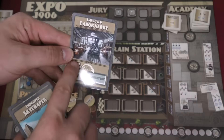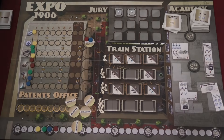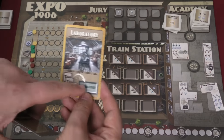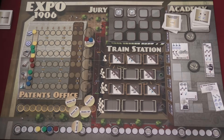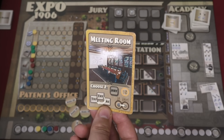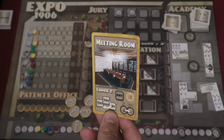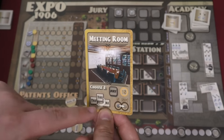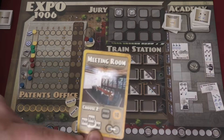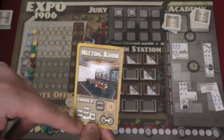The Laboratory action lets you move four tiles in or out of your personal board — normally you can move three, and the upgraded version lets you move four. Finally, the Meeting Room: nobody can play Meeting Room as their first card. When someone plays it, the round ends and they choose two actions from options like: move one tile, take out one tile, take $1, or use the jury.